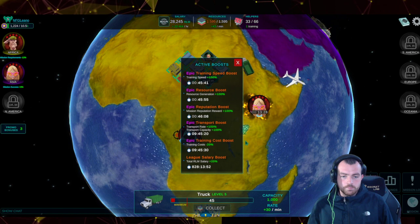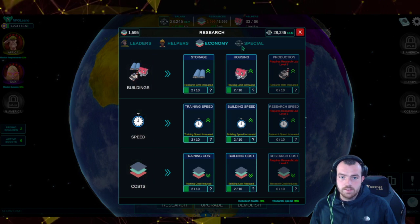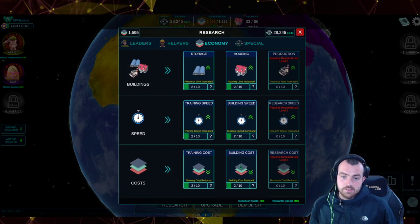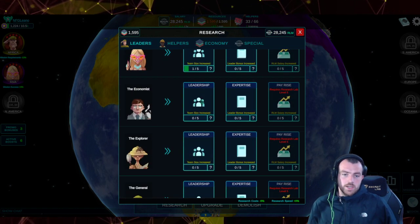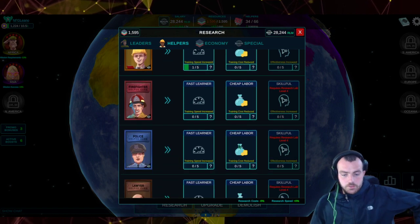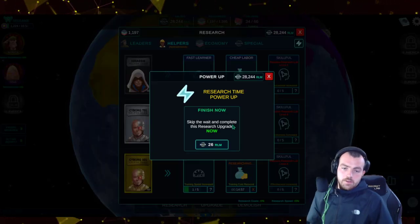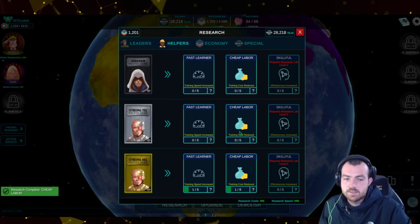Go to research — this is where you can get really nice discounts. I have a second research grant, so I can put another research lab down. You can upgrade leaders' team size and leader bonus. For helpers, you can reduce cost and speed. We're going to reduce cyborg training cost by five percent, spending 26 RLM to make them considerably cheaper.